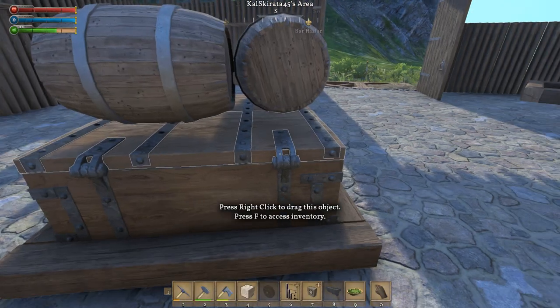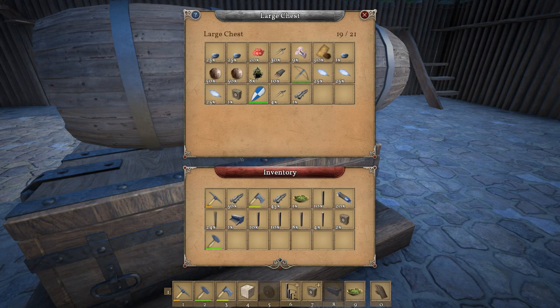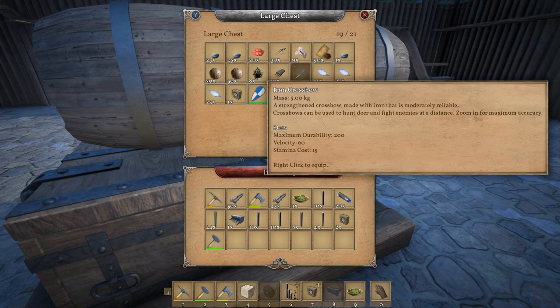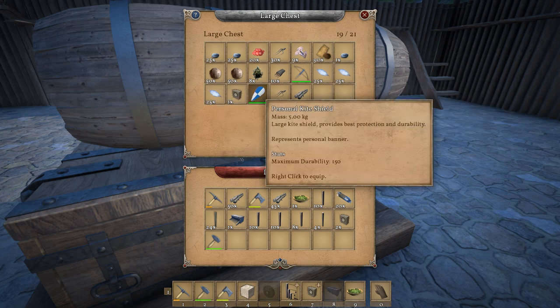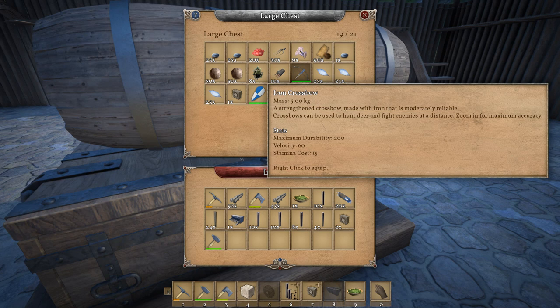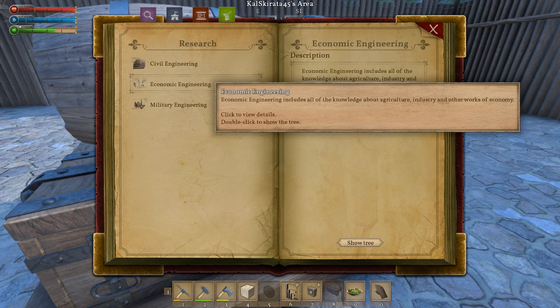Here's the treasure we got last time: the iron crossbow, crossbow bolts, four — three stacks of linen string, and a personal kite shield, gold. I'll definitely take that. And this crossbow — I heard it's very effective against the barbarians, so I'm definitely taking this and stocking up on bolts.